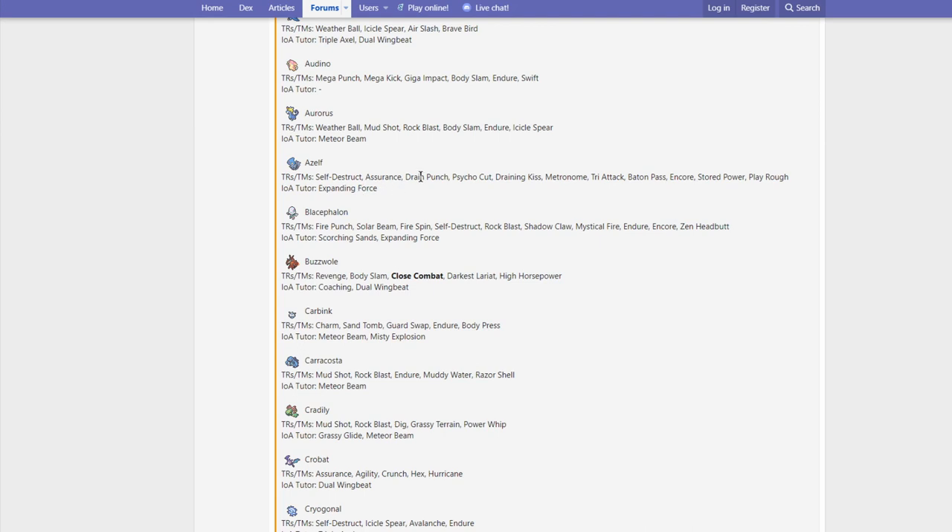Azelf gets Expanding Force, Drain Punch, Psycho Cut, Draining Kiss, Metronome, Tri-Attack, and Play Rough. It got some pretty good moves. Play Rough is actually pretty big for it — it allows Azelf to hit Dark-types now, which is pretty awesome.